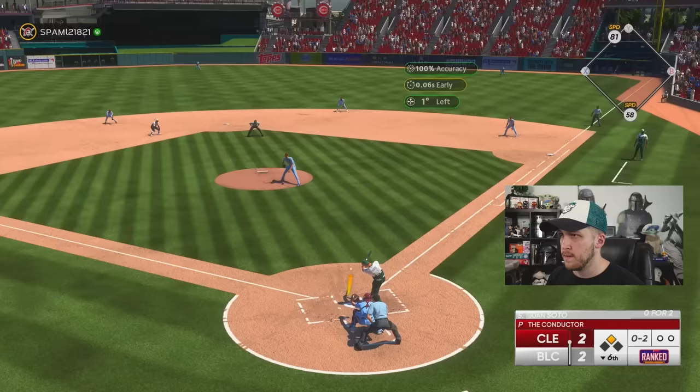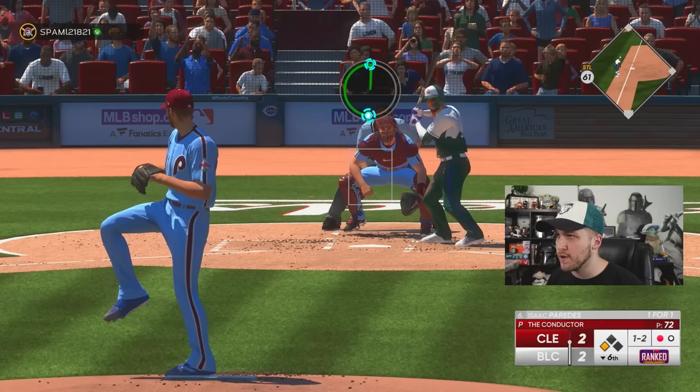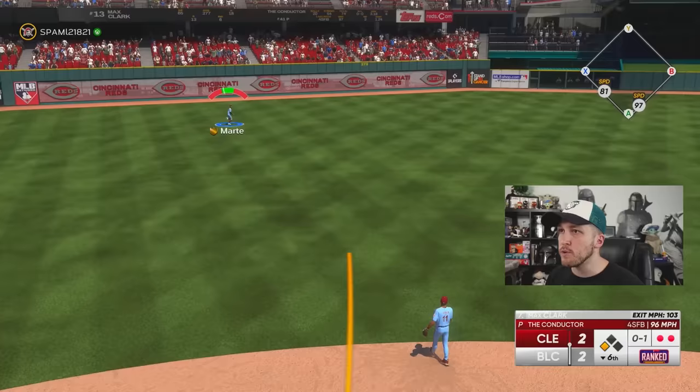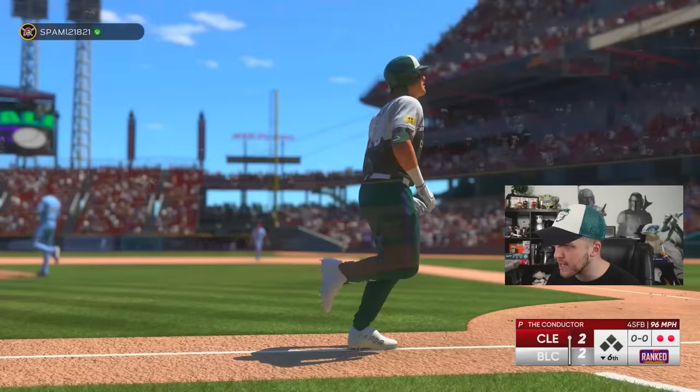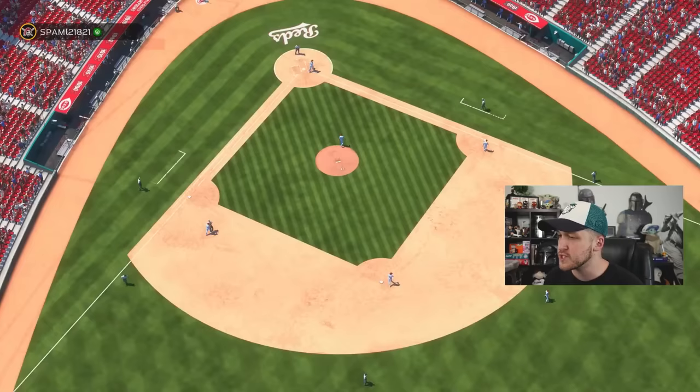Juan Soto technically did his job on a baseball level — he advanced the runner with one out, so yeah he did his job. Again with two strikes, he is just straight-up spitting on really good pitches from me. The elevated changeup worked — great. They gave an 18-year-old kid 117 clutch — Max Clark just put this opponent up by two. Even if you have the greatest captain card in the world with all the boosts, if you suck at this game, someone's gonna exploit that.